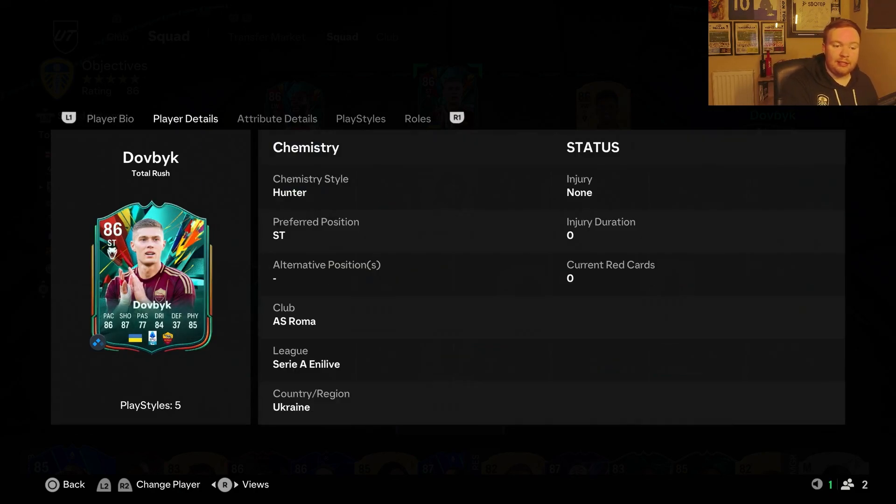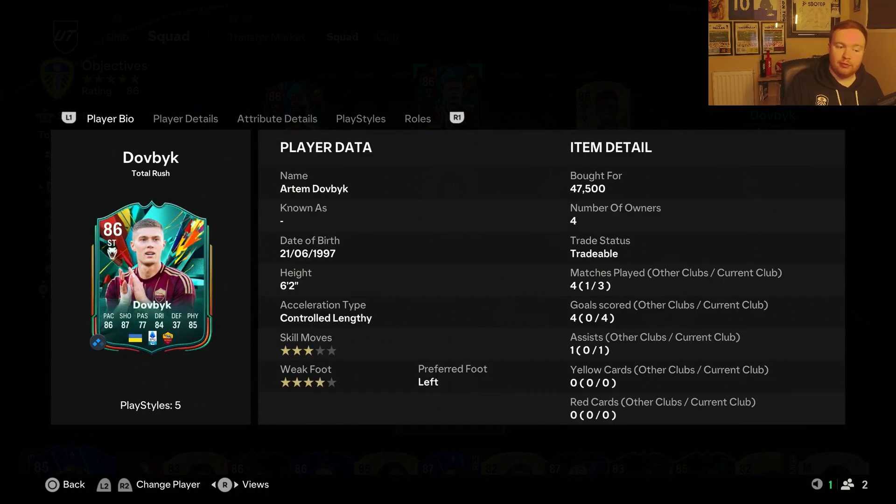He's got decent passing. Overall, I think this is a fantastic cheap Serie A card. I remember during the Road to the Knockout promo there was a Moise Keane who was very cheap but incredible - this guy is just as good as him. So another cheap card compared to most cards on this Total Rush promo.